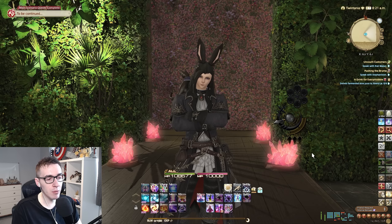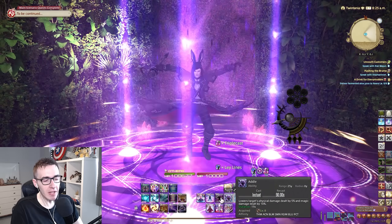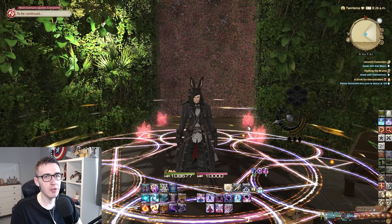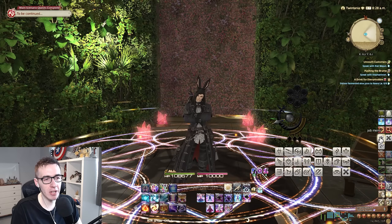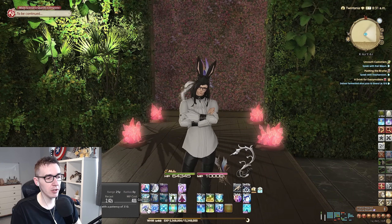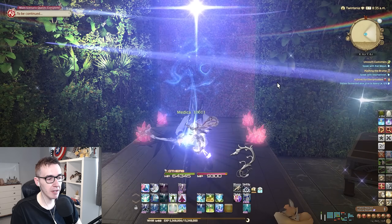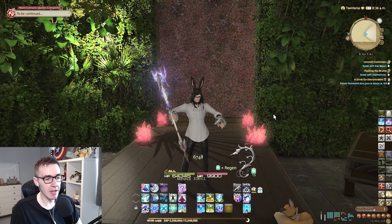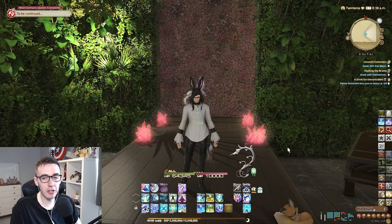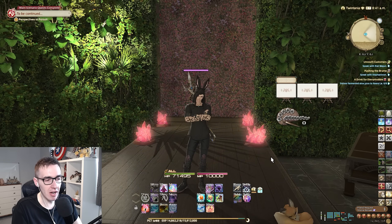So what I do is have this bar that just changes — single target, AOE, single target, AOE — and I've got two buttons on my mouse that I flip between. All of the other stuff around it is fixed and doesn't change — things like Ley Lines, Triple Cast, Swift Cast, stuff you would always want on your bar for both single target and AOE. This works on everything. If I go on White Mage, these are all pretty much single target heals — Cure, Cure II, Glare, Regen — and then if we switch, here are the AOE heals: Medica, Medica II, Holy. So you can flick between so easily that you can really condense your bar and learn new things faster. When you're learning something like Pictomancer, you can condense everything down really tightly.